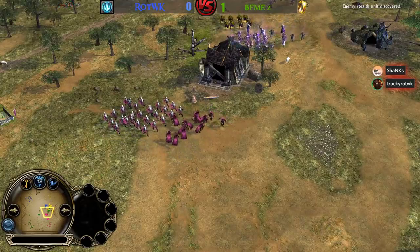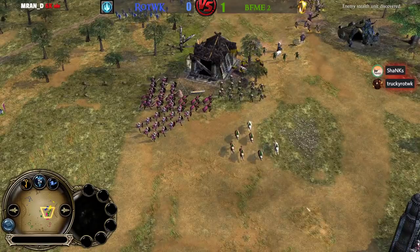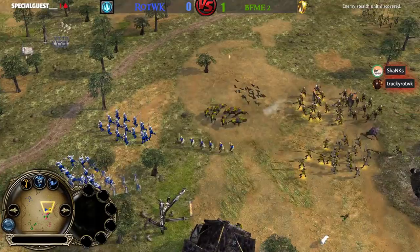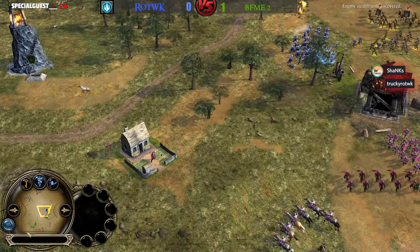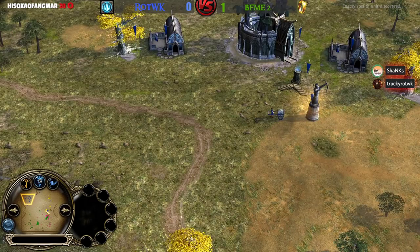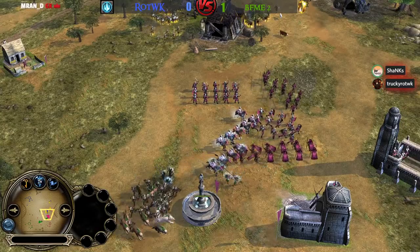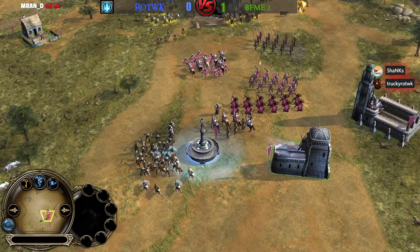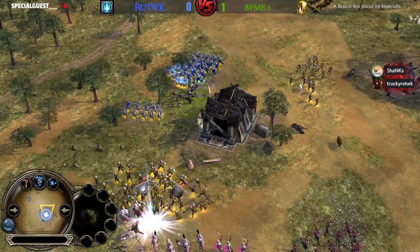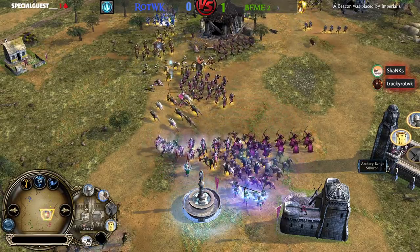They are on the defense there. Now they can actually go for a counter push. But now we have some Rangers on the field from Sauron, and there are no Cav units on the field anymore. I don't see the Lancers from the Elven player — are they dead? I think so, he lost the Rivendell Lancers. Warchant was used now from Imperialist.